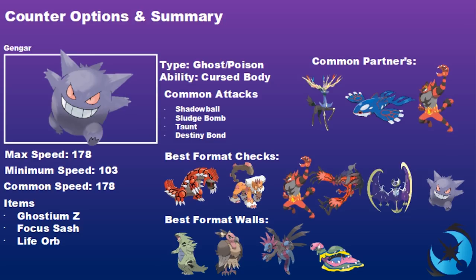Gengar has real niche options in its movepool to keep opponents guessing. Common partners you'll frequently see are Xerneas, Kyogre, and Incineroar, and also Yveltal for the synergy. Speed-wise, Gengar's max speed is 178 with its 110 base speed — to outspeed it you need to go faster than that. Its minimum speed with a minus nature and zero IVs is 103, useful to know for Trick Room matchups.